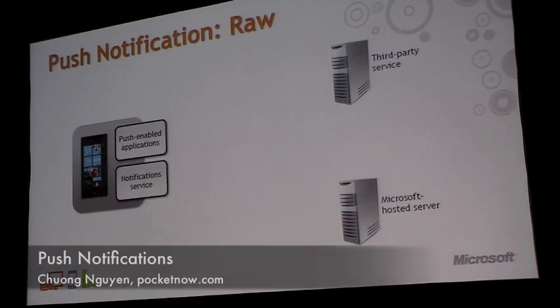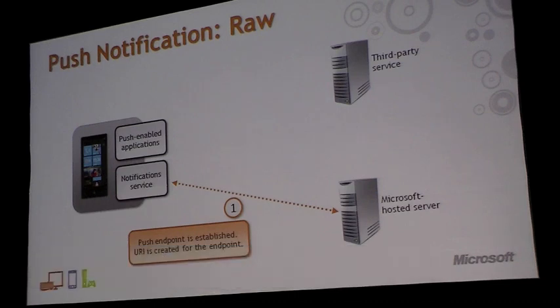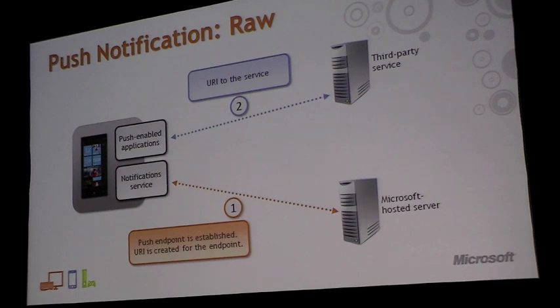Here's a visual version of what this looks like. First, your game contacts Microsoft's push notification server and establishes an endpoint for the notification — this tells the system how to find your phone. Then your game sets up its callback and sends its location URI to your third-party web service. The web service does whatever number crunching it needs to — queries the weather, checks on how the minions are doing — and then posts that data to the Microsoft push notification service, which batches up the notifications and sends them to your phone efficiently.